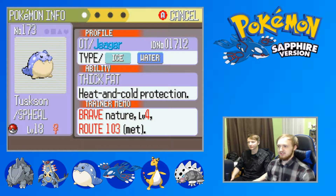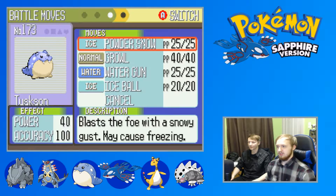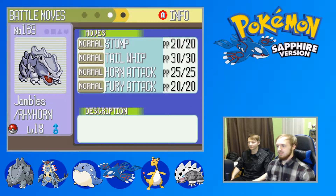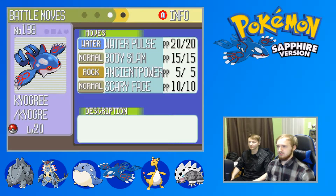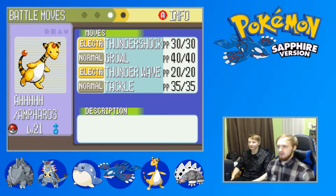We have Tuskson the Seel with Thick Fat, Brave nature, with Powder Snow, Growl, Water Gun, and Ice Ball. Ice Ball is actually very annoying to use - almost lost Tuskson using it once. We have Jambles, our starter Rhyhorn with Lightning Rod, Docile nature, with Tail Whip, Horn Attack, Fury Attack - Horn Attack and Fury Attack right next to each other. And we have Kyogre the Kyogre with Drizzle, Careful nature, Water Pulse, Scary Face, Ancient Power, and the newly learned Body Slam. And we got the Ampharos with Static, Naughty nature, with Thundershock, Growl, Thunder Wave, and Tackle.